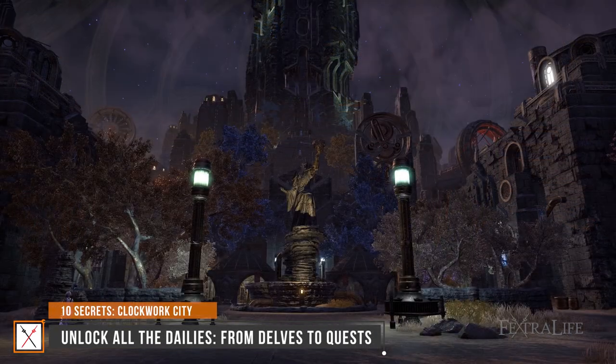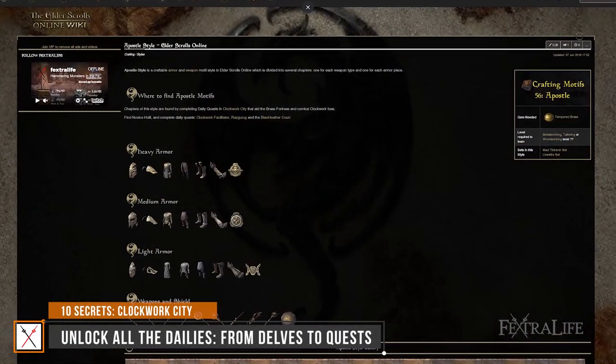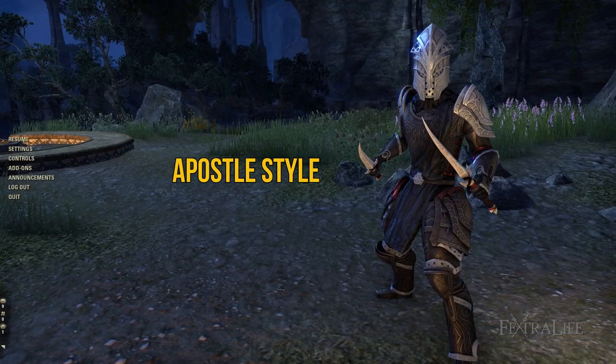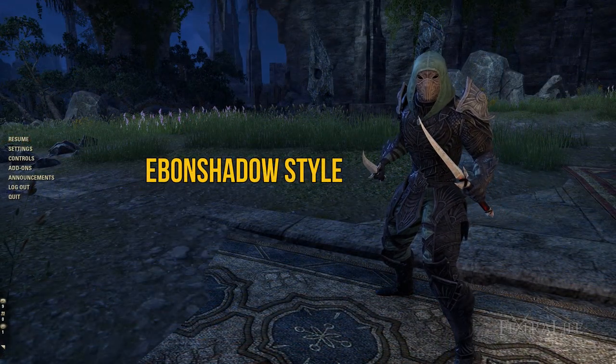Number 10: Unlock all the dailies, from delves to quests. If you're looking to obtain the awesome motifs Apostle Style and Ebon Shadow Style, you'll have to explore and do side quests. There are a total of 4 factions that grant you quests, but only after you've completed entry-level steps.